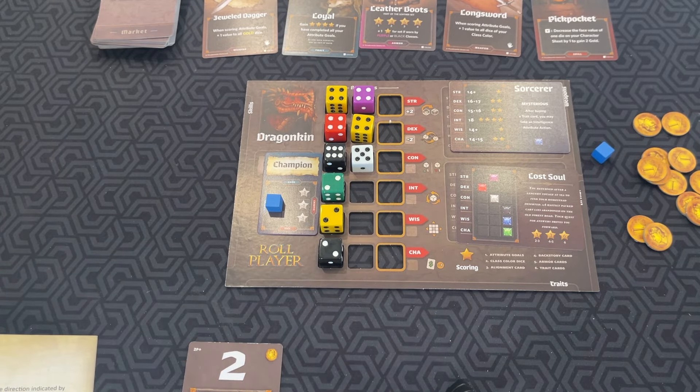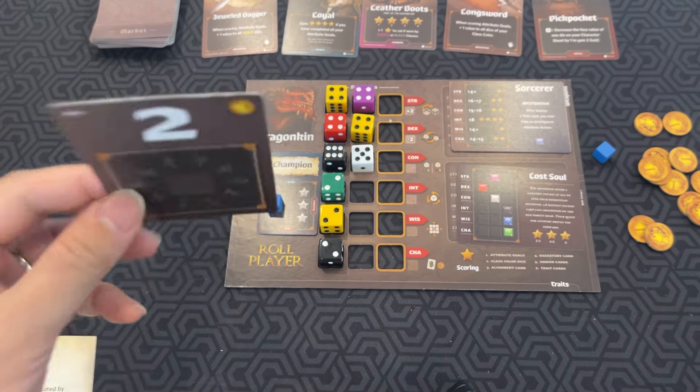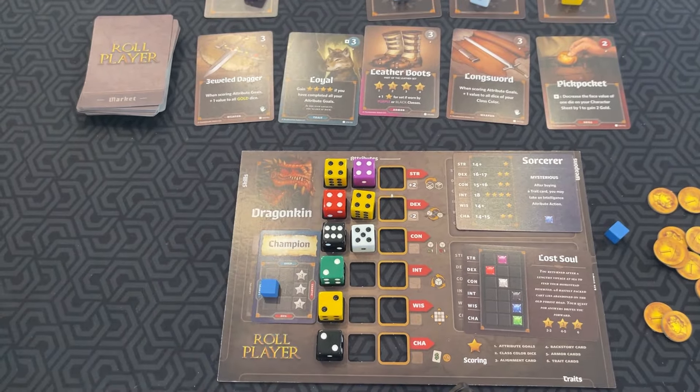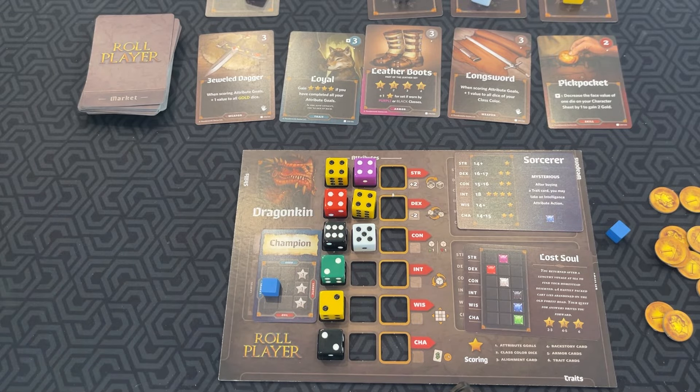Once each player has chosen an initiative card, then for the market phase, you go in ascending order. Whoever has the first card gets first pick, then second, third, and so on.